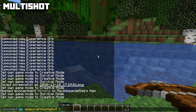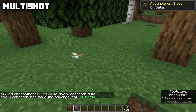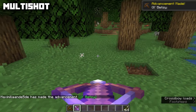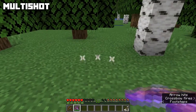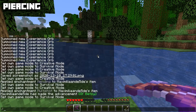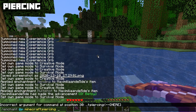Multi-shot is an enchantment for the crossbow, max level one, incompatible with Piercing. As the name suggests, a normal crossbow shoots one arrow, but a crossbow with Multi-shot shoots three arrows at the same time. Using Multi-shot only consumes one arrow and you can only pick the middle arrow back up when shot on the ground.